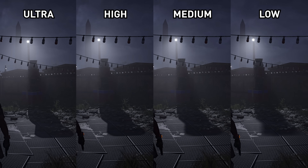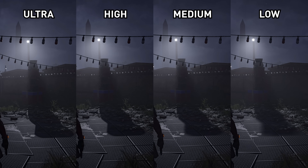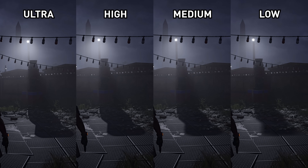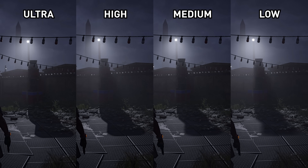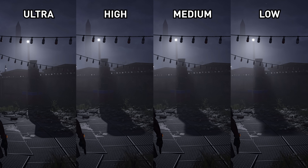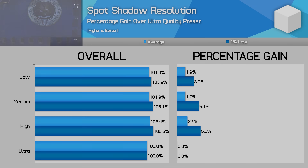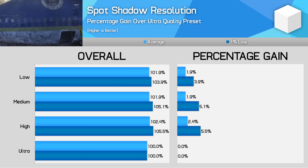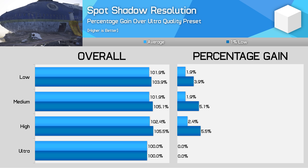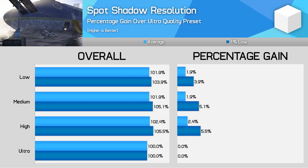The spot shadow resolution setting is much more noticeable — surprise surprise — as it affects the sharpness of spot shadows. Ultra is the clear best option here, with each reduction in setting causing blurrier shadow edges. Even turning it down just from Ultra to High makes a pretty noticeable difference. If you have the performance to spare, Ultra delivers noticeably better shadows for around a 2-3% performance penalty. If you're squeezing every last drop, I think High is the way to go.